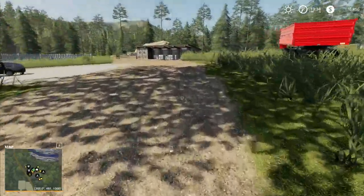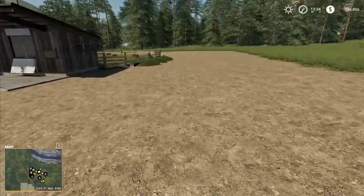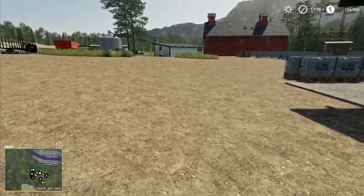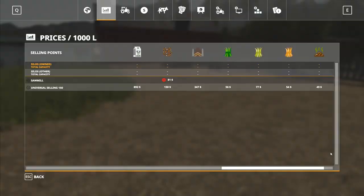Hey folks, it's Frithgar here, how you doing? Welcome back to Farming Simulator 19 here in Boulder Canyon. I'm thinking that maybe we should tidy the sheep up a little bit before we go and do too much else, and also the chickens and the rest of the stuff for them.